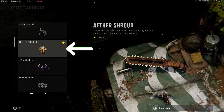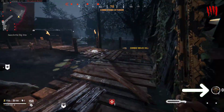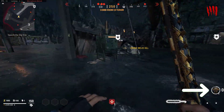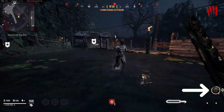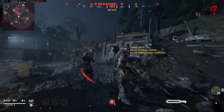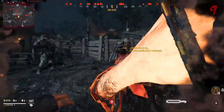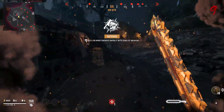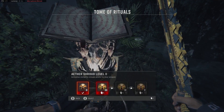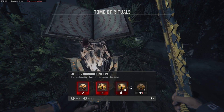Essentially what we want to do is raise this little bar here so it's full. Once the bar is full it gives us access to the Aether Shroud. To raise the bar, just keep killing zombies. Here is an example of how the Aether Shroud works — once activated, this basically makes us invisible to zombies. The ability can be upgraded with Sacrificed Hearts: go to the Tomb of Rituals and use your Sacrificed Hearts on the abilities given to you.